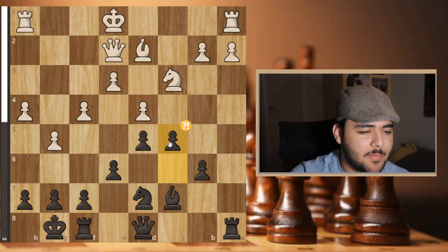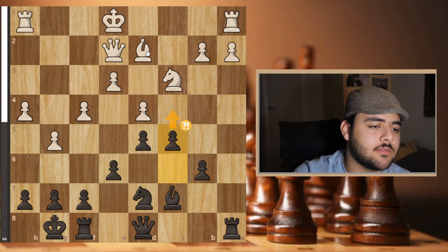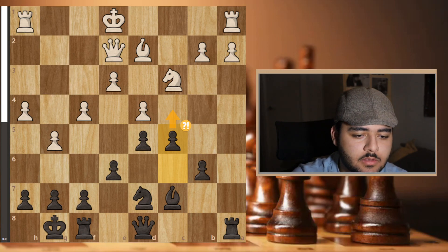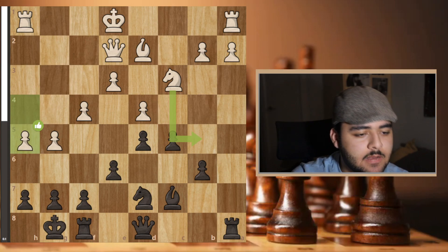My main idea with c5 was to follow up with c4 — that would kill his bishop for good, leaving him with a bad bishop overall. However, he played h5.